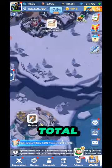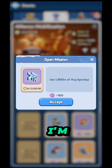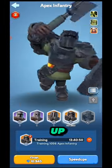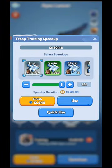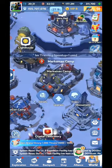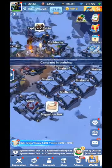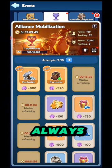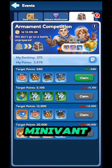I am showing you a demonstration - I am accepting a mission in alliance mobilization, using training speed up to train troops, and I have completed the mission. I am also getting points for the current event, armament competition. This is how you should always use speed up during big events.